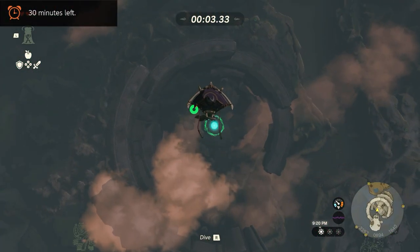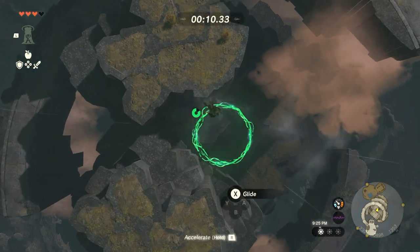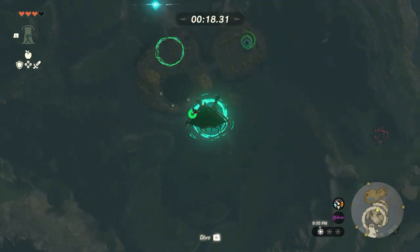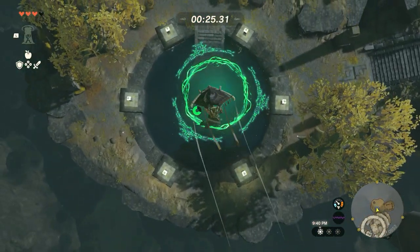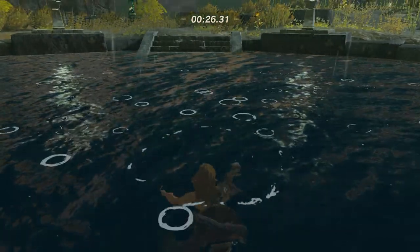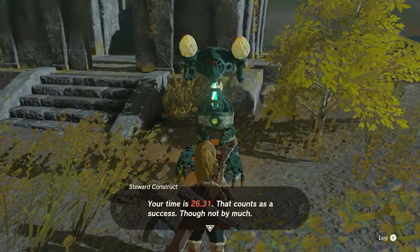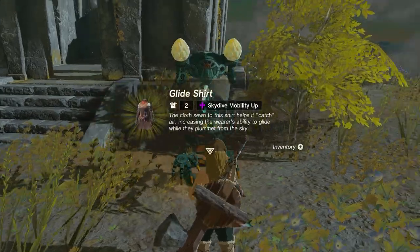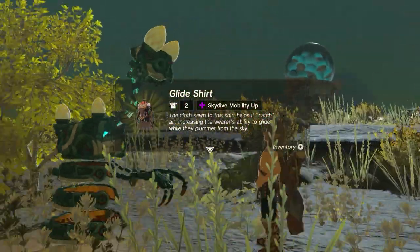All right, get ready — go! Wow, dive! You have 14 seconds left. Finished! Wow, that was really good Rowan — your first time, yeah! Your time is 26.31 — that counts as a success, though not by much. I have here the mark of your maturity — you have earned this. It's a Glide Shirt! The cloth sewn to this shirt helps it catch air, increasing the wearer's ability to glide while they plummet from the sky. That's gonna be cool.